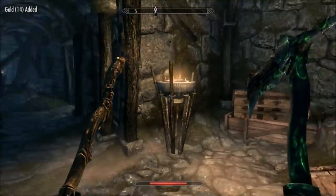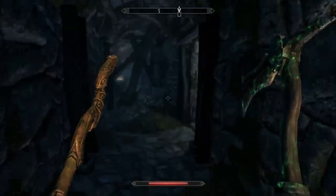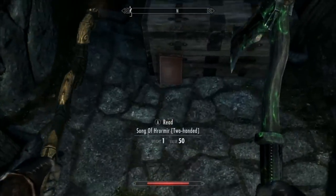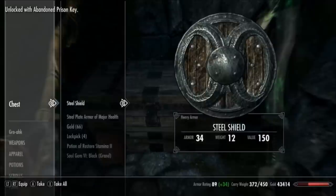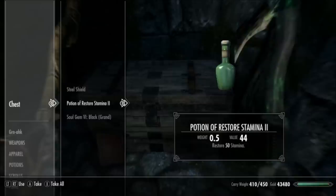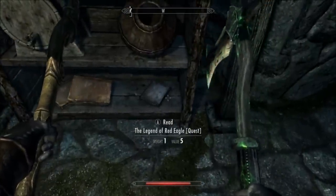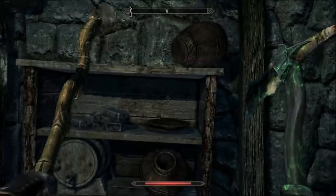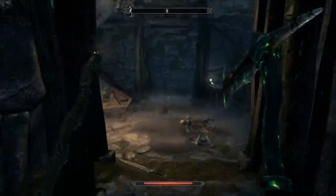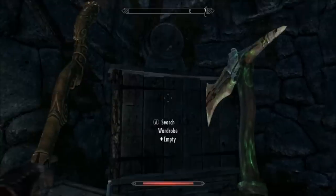Got some more gold and there's another chest — Glass Gornas, that's good. Anything good in here? Lots of books if you're into that. A Two-Handed skill book. Master chest — Steel Plate of Major Health, I can disenchant that, so that might be useful. And there's actually a book here called The Legend of Red Eagle, and when you read it you get a quest. That quest is actually really good, so I might do a let's play video of that quest. Make sure you read the book as well, because understanding why you're going on a quest makes it so much more interesting and enjoyable.